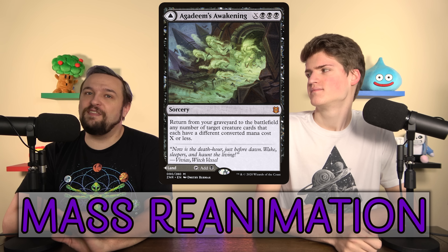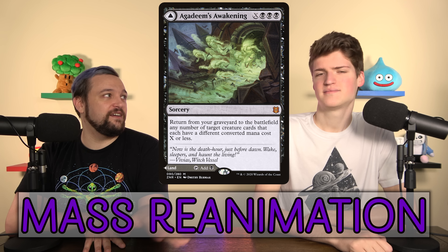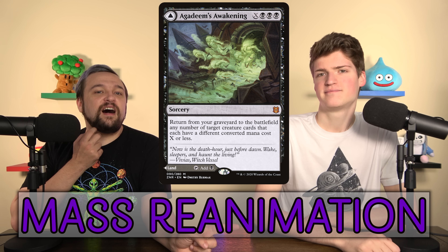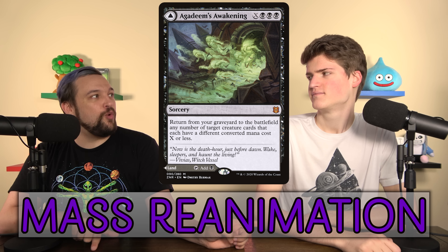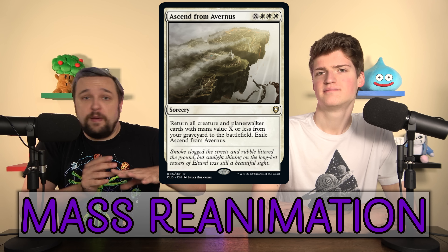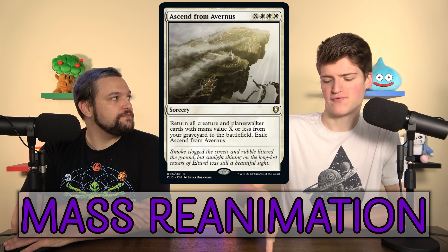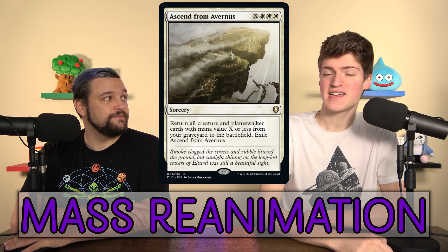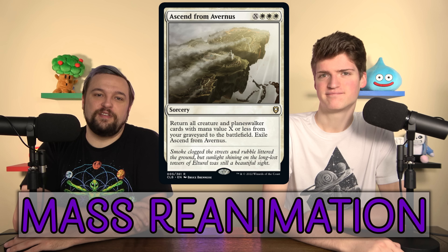One of the most common mass reanimation cards is Agadeem's Awakening — you can't get quite as much out of it, but the flip side is a land, which makes it amazing as a modal double-faced card. If you're playing a two-color black deck this should be in it. Descent into Avernus is like Agadeem's Awakening but gets back all X-mana-or-less creatures at once. It's a really strong card — instead of getting one creature at each cost, all six-or-less-mana creatures just come back.